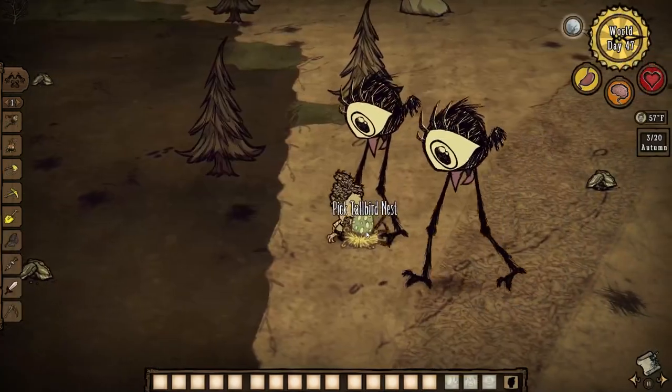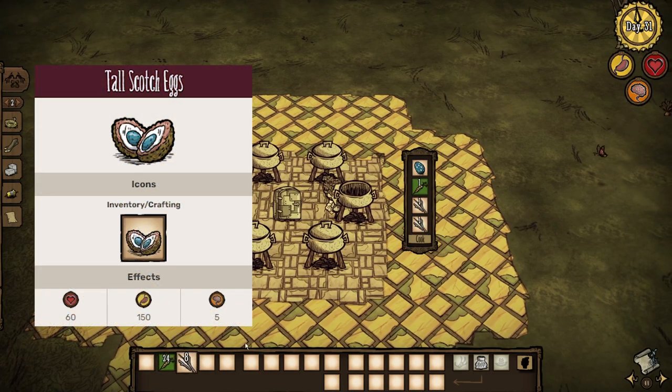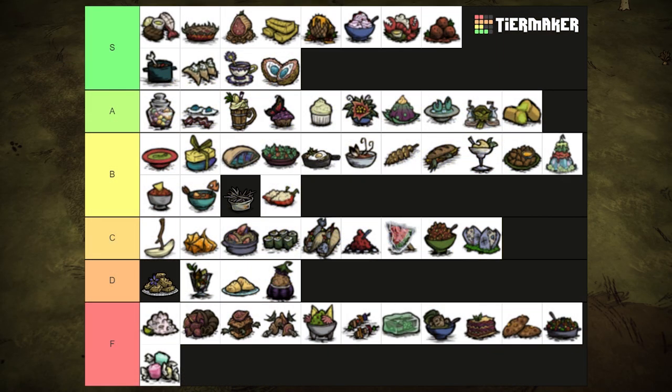One tallbird egg, one veggie, and some twigs makes tall scotch eggs. Healing for 60 health and restoring a whopping 150 hunger and 5 sanity, an awesome use for an otherwise pointless item. S tier.